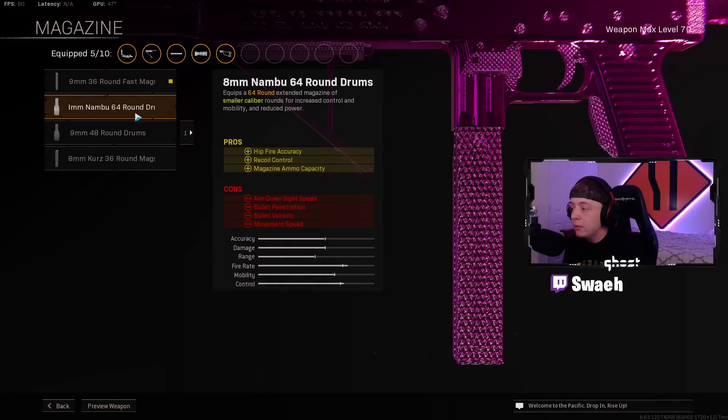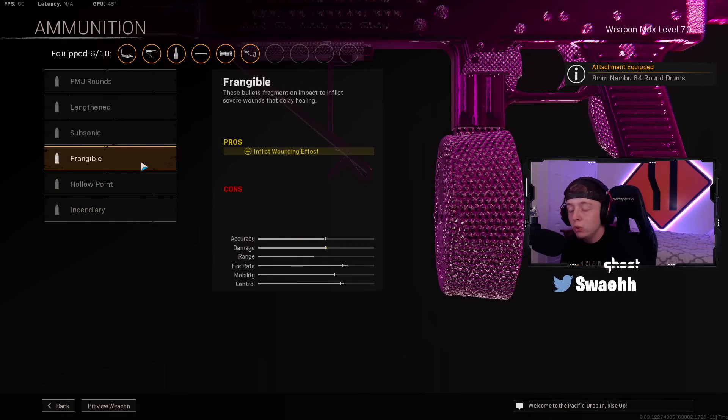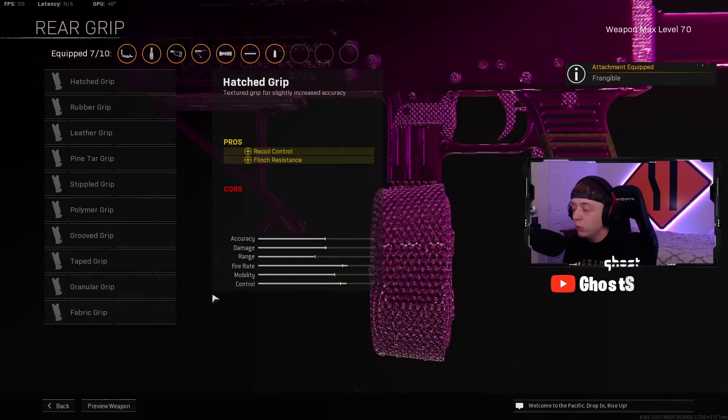For the Magazine, make sure you guys throw on the 8mm Nambu 64. For the Ammunition, we're going to be using Frangible for the wounding effect — this is a nice attachment to have on the Marco. I highly recommend Frangible.